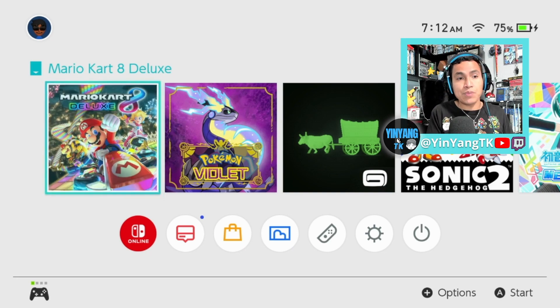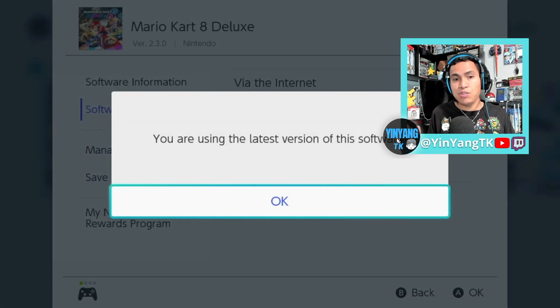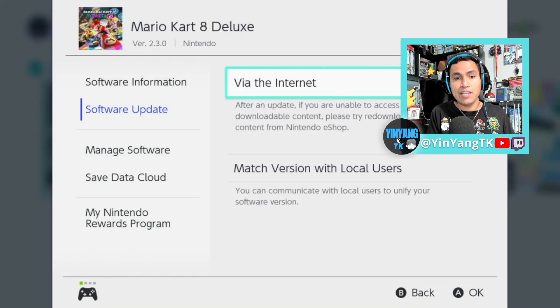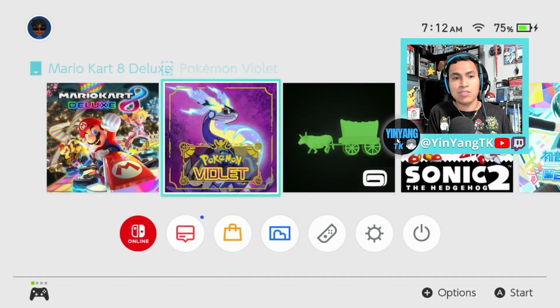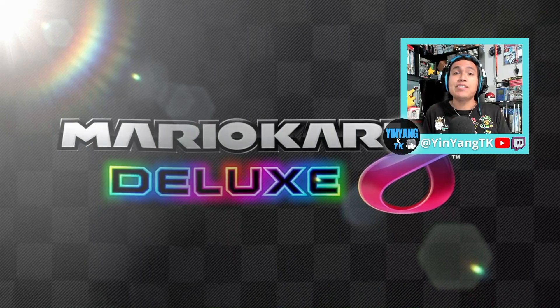The first thing you want to do is make sure your software is up to date. Check if it's the latest software — it looks like it's pretty ready. Start the software and see that all of the courses are ready to be played and check if there are any other new updates as well.